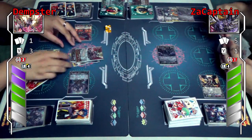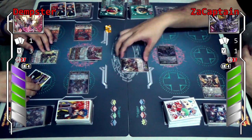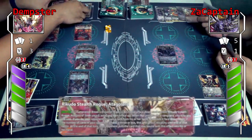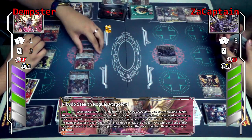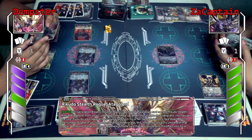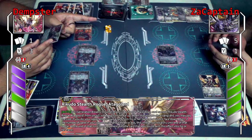Then I'll attack Shiranui. 5k guard — I'll take that. Then I'll attack your vanguard — skill, Counterblast one. Flip one over. So Tackle-a-lot skill — when it attacks the vanguard, I may pay the cost. If I do, my opponent chooses 1 card from his hand and binds it face down.